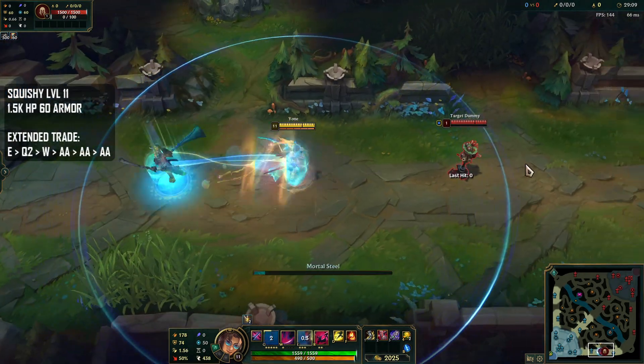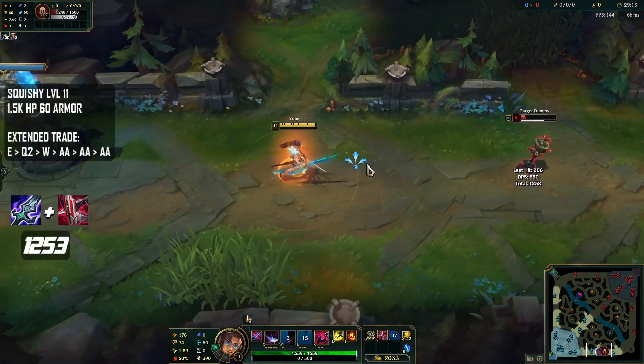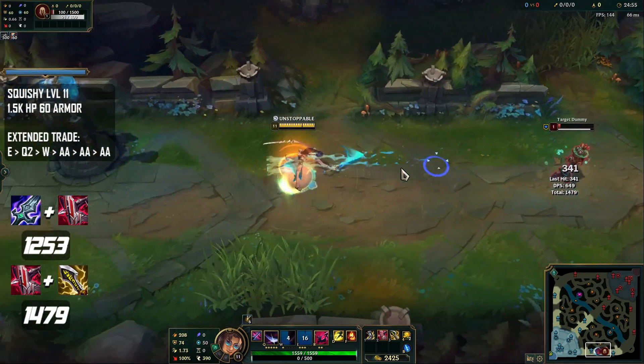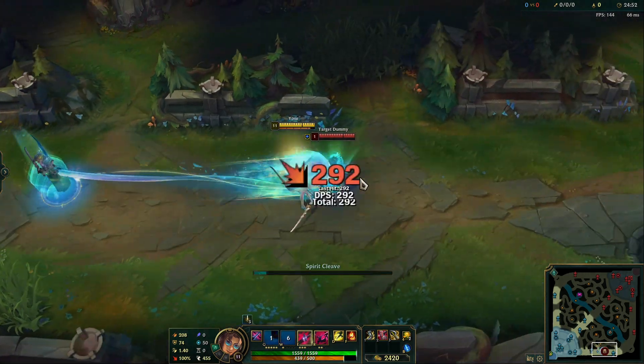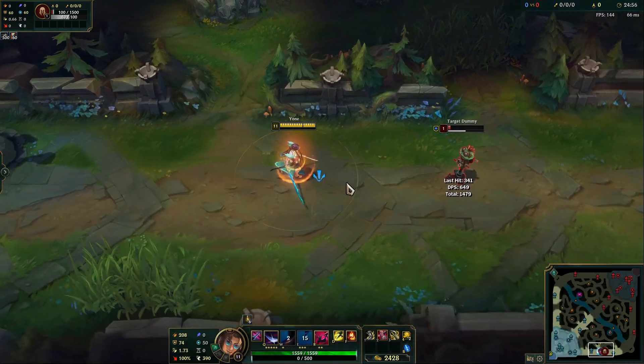As for our extended trade experiment, Blade and Shield Bow is dealing 1,253 damage, and Shield Bow and IE is dealing 1,479. So against a squishy target in the mid-game on two items, crit is going to be the higher damage setup than Blade of the Ruined King.